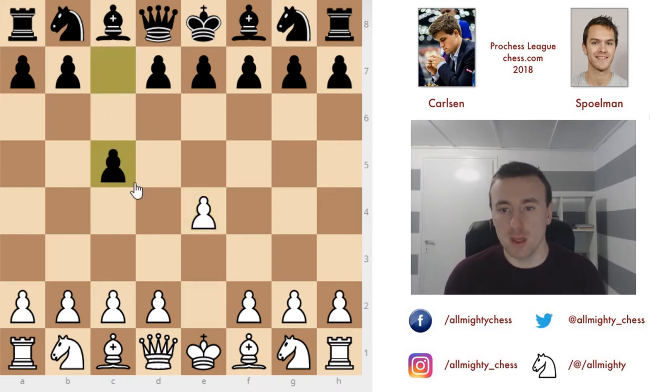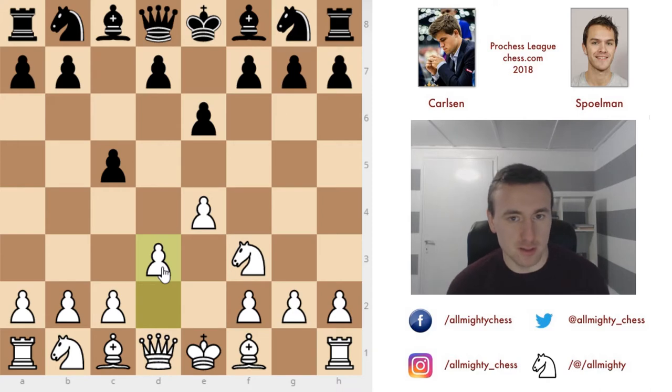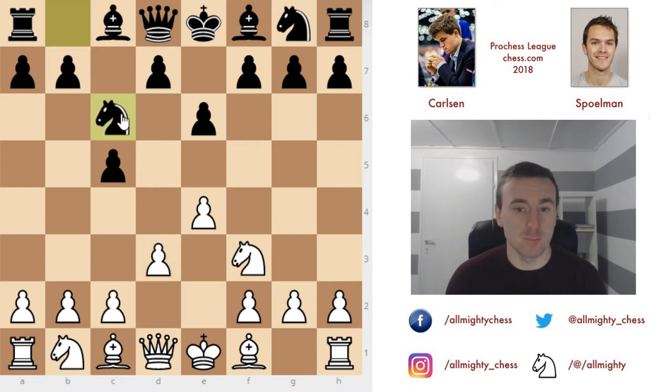We have a Sicilian game — knight to f3 and e6, nothing too strange here. As you know if you constantly play the Sicilian, d4 is the normal move, but Carlsen decided to play d3. The decision behind this is probably that he doesn't want to go into the main line, especially in the Purchases League where they play rapid chess — maybe he wants to catch his opponent off guard.